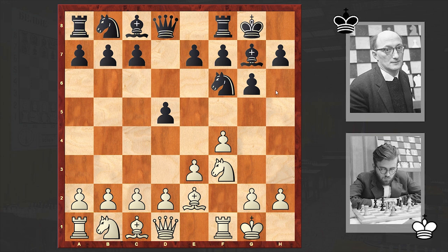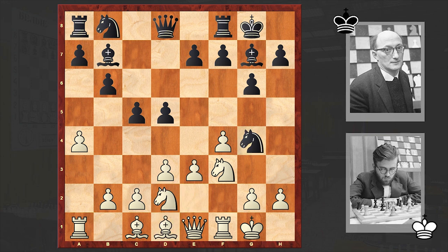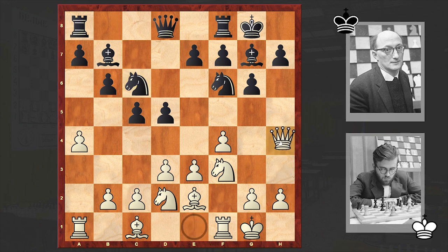Otherwise, when white is fianchettoing the queenside bishop, it usually creates too many problems for black. That's why having a counterbalance on g7 is a really good idea from black's side. b6, a4, Bb7, Qe1 — this is a standard maneuver in the Bird's Opening. From e1 you are switching your queen into the attack, then it jumps to h4. c5, Nbd2, Nc6 — Ng4 won't give you anything; white can just play Bd1.